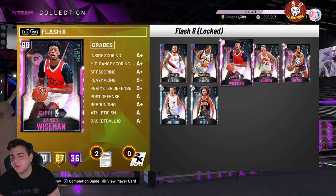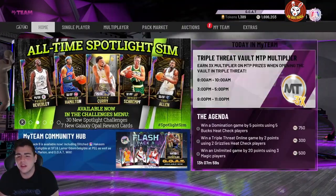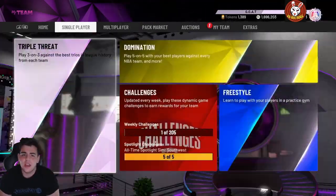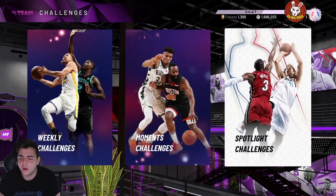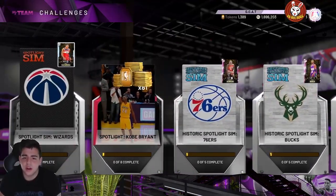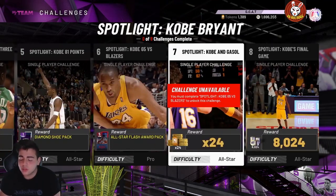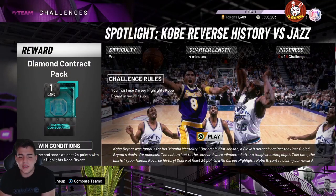If your tokens aren't that high, you should start playing TTO and domination. Also, the Curry challenges got removed, but they gave triple tokens. Here's another way: the Kobe spotlight challenge — you can get around 81 tokens plus 8 tokens plus 24 tokens, so around 120 tokens for free. These are light work, easy challenges.